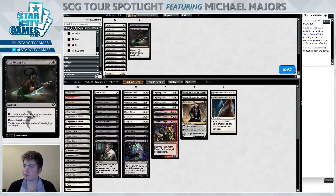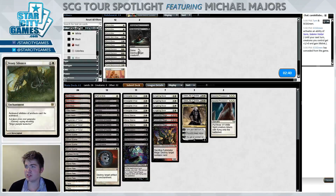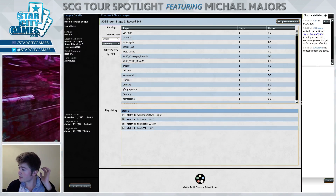For game three — do I want any of this sideboard stuff? I still don't think Path to Exile is very good. Disenchant on the play is a little bit more appealing since we can snipe things like Expedition Maps, so maybe that's fine. Let's go ahead and remove this last Path, make room for Disenchant, and see if we can win game three.